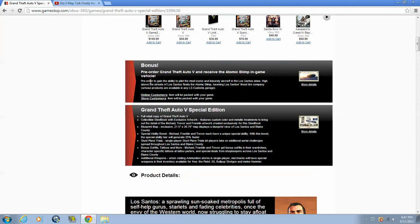So if you don't know already, it comes with what you previously get if you buy the original copy of the game — the Atomic Blimp Vehicle. Can't wait to crash into that building with that.